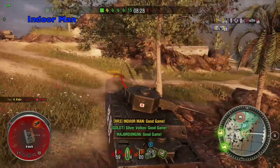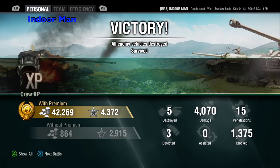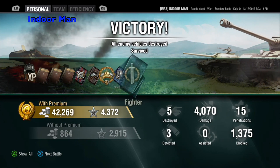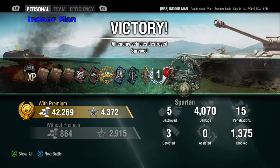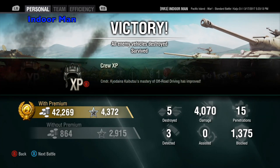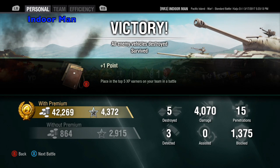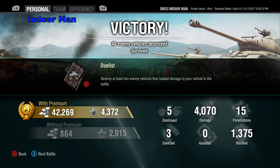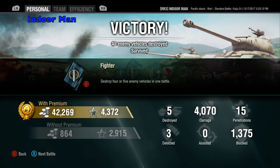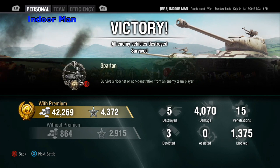Now let's check the post game stats and see how I did. For this game I managed to earn 42,000 silver without any multipliers, remembering that I paid 20,000 for a premium consumable and used premium ammunition for most of the game. I earned 4,372 experience, also without any multipliers. In this game I dealt 4,070 damage, blocked 1,375 damage, and destroyed 5 enemy vehicles. This earned me High Caliber, Spartan, and unfortunately only a mastery badge of First Class.